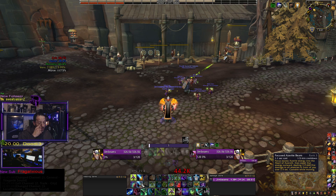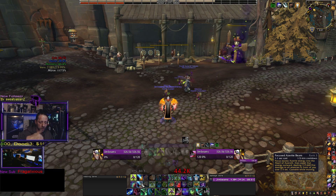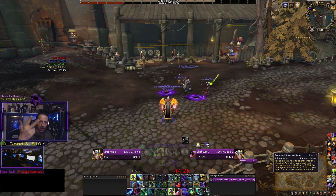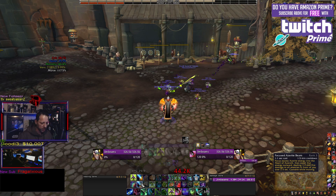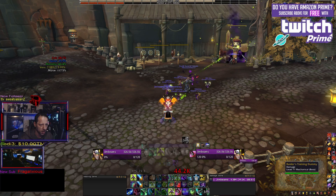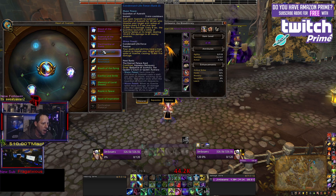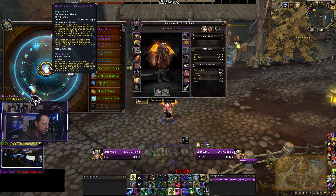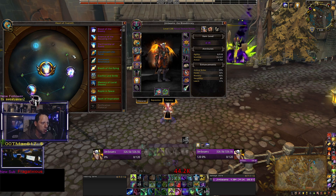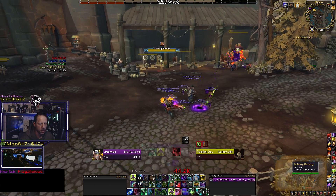In PvP you have to be able to avoid getting your Eye Beam kicked, avoid getting the Azerite Eye Beam kicked, meta, then come back into another Eye Beam again. There are four different spells you can get kicked at — that's why when running PvP I'll run Crucible of Flame instead of Focusing Iris.